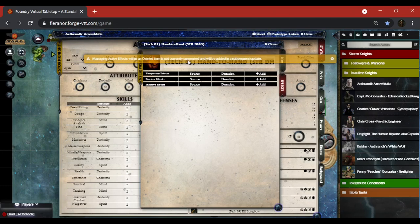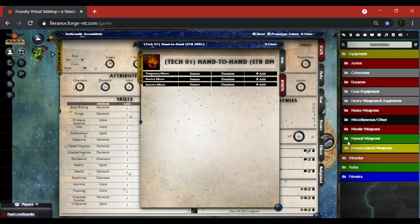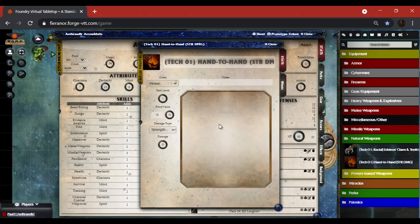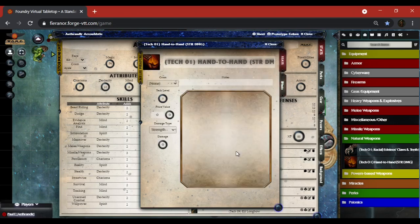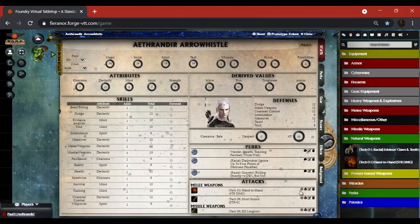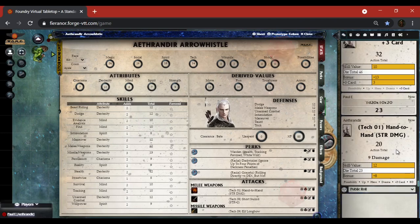Managing active effects with an owned item is not currently supported and will be added in a subsequent update. If I go to my items tab and look at equipment under natural weapons, I have my hand-to-hand right here. I can go to the effects tab and put in information about my hand-to-hand if needed. Hand-to-hand is tech level one, no price or value, and it just does strength damage. Rolling that attack gives me a total of 23 and an action total of 20, with 9 damage since my strength is 9.